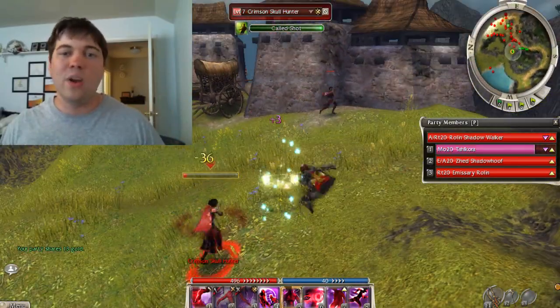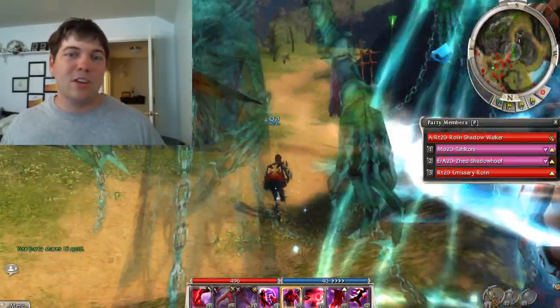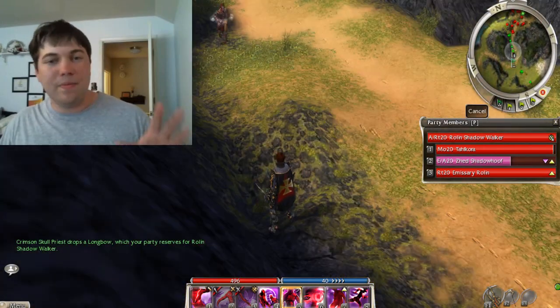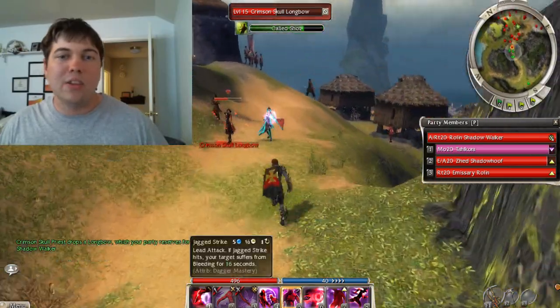Even if you're using a longbow to pull, healers from other groups will run up and try to heal what you're attacking, and you'll end up aggroing the other group that way. So really, you might as well bring a group along just to make things move a little faster.